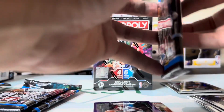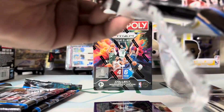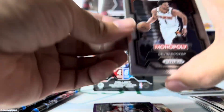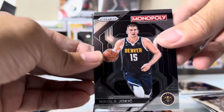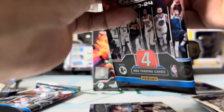Last year was just painful to open this product. Devin Booker, Jaren Jackson, Zach LaVine, and a Monopoly insert — oh, it's like an insert. Nikola Jokic.